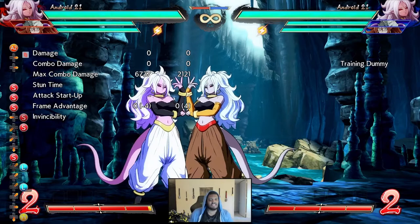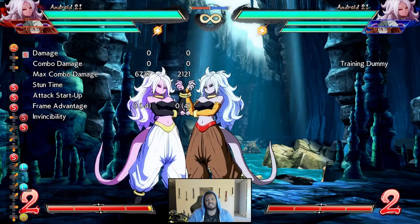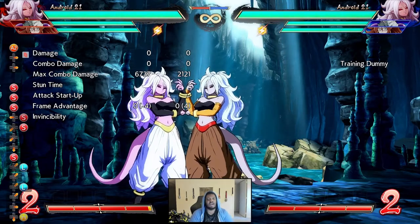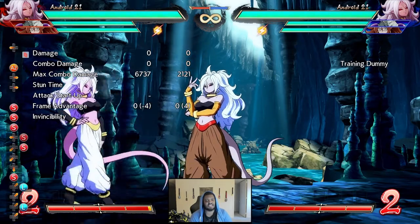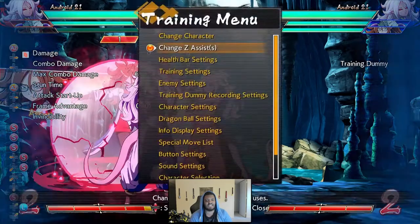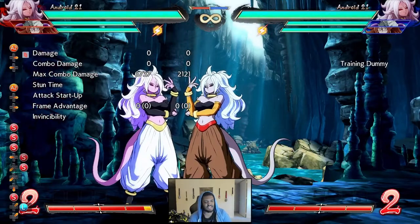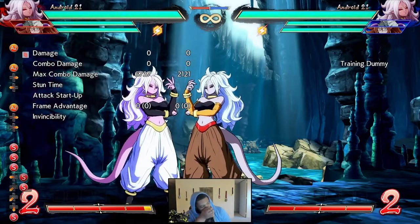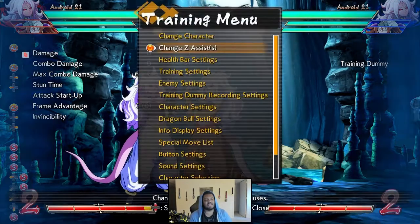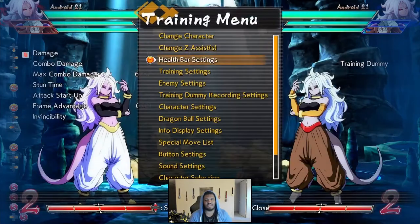Her B assist is a barrier — you've probably seen it at this point. It's the same 10-frame invulnerable barrier that Android 18 and 17 have, with 10-frame startup as well. Not really much difference at all. The only difference is that it's a tiny bit bigger because 21 is a bigger character than 18, but for all intents and purposes it is the same barrier assist.